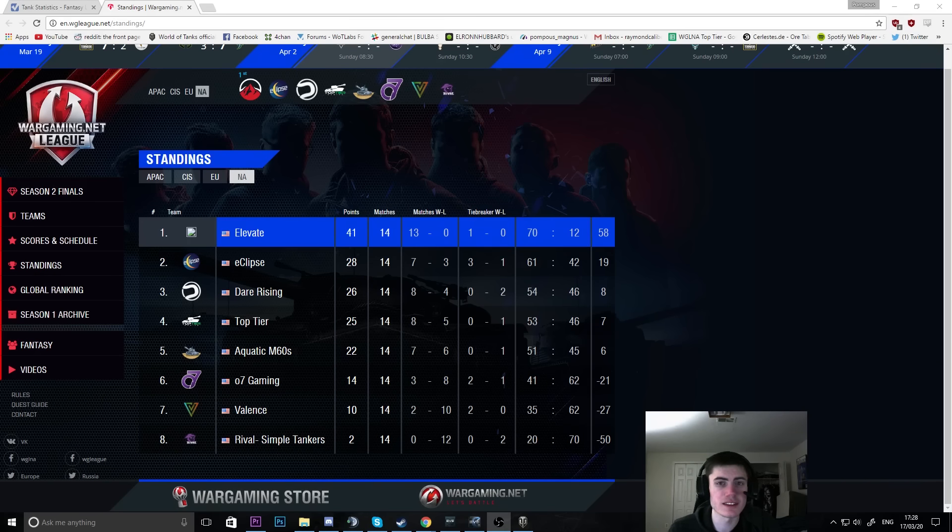So first things first, we're talking about the NA League. What teams are in it? Well, there's Elevate, Eclipse, Dare Rising, Top Tier, AM60s, 07 Gaming, Valence, and Rival.